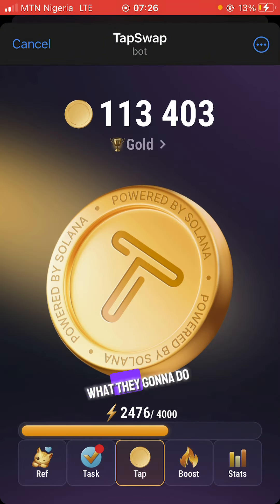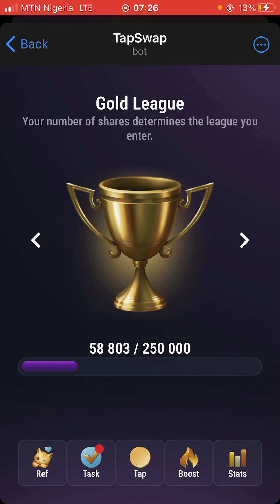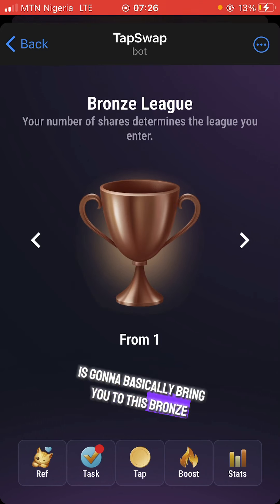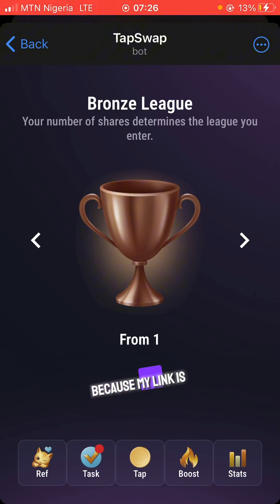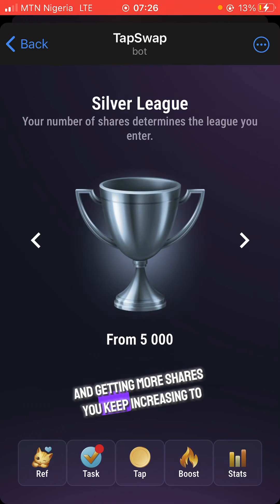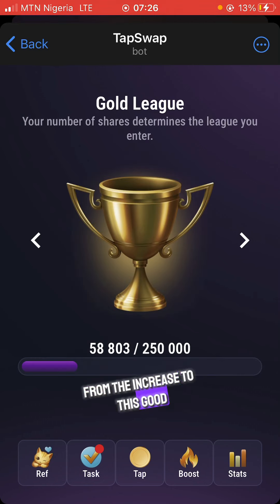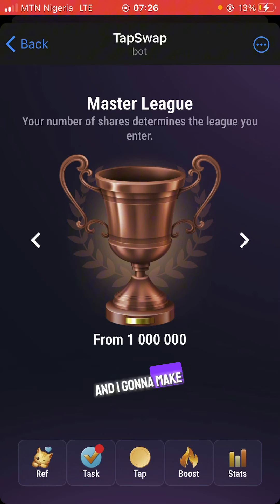The platform has different league sections. If you are a beginner you start at the basic zone, but if you use my referral link it gives you a bonus of 2,500 shares and brings you straight to the Bronze league. As you keep tapping and earning more shares you progress to Silver, then Gold — I'm currently at Gold. Moving up the leagues helps you make more coins over time.